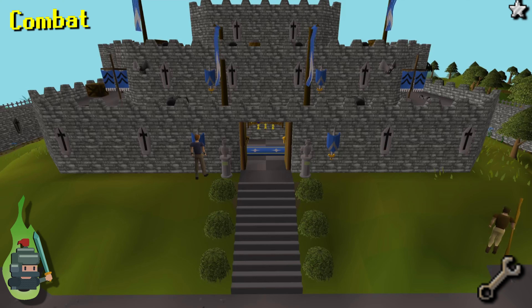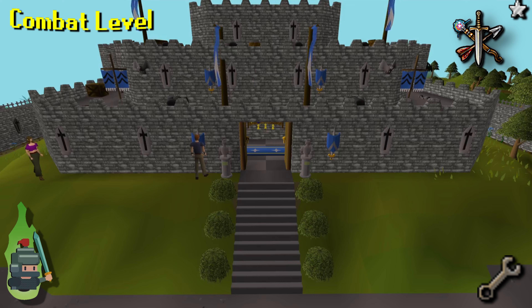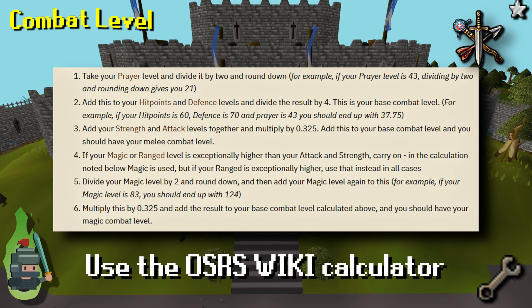Before we move on to the melee combat skills we need to briefly explain combat level. Your combat level is a guide for how effective you will be at fighting certain opponents, be that other players or NPC monsters. The exact calculation of your combat level is shown on screen — as you can see it's pretty convoluted. Thankfully the OSRS wiki has an easy calculator you can use; see the link in the description.